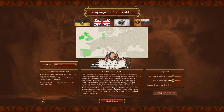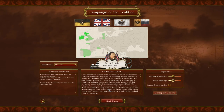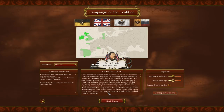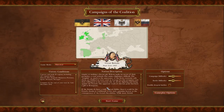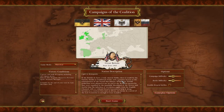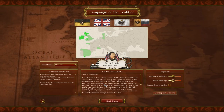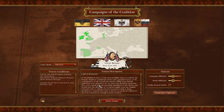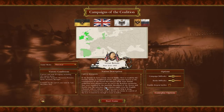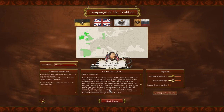Britons make no secret of their prejudice, a crass attitude that makes diplomacy difficult. The English — as much to the annoyance of the Scots, as everyone calls them — are disliked in every court in Europe for this arrogance and their willingness to let everyone else do all the fighting and dying against the French. The apparent truth of this last point has been a gift to Bonaparte. If the British do have a truly visceral dislike, then it would be the French, thanks to traditional rivalry and a genuine horror at the consequences of the French Revolution.